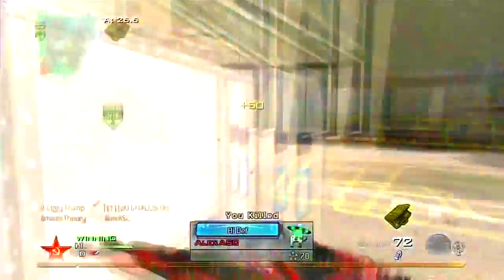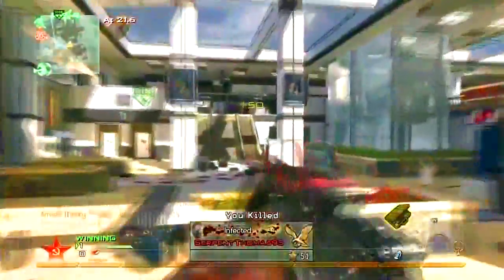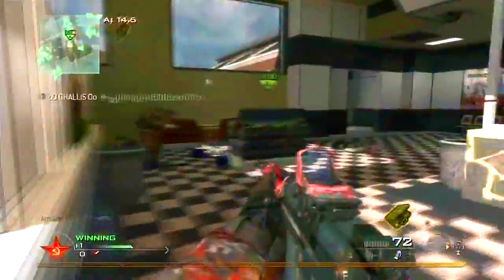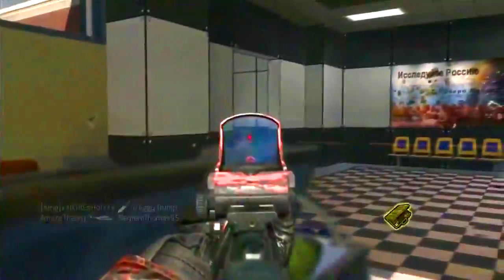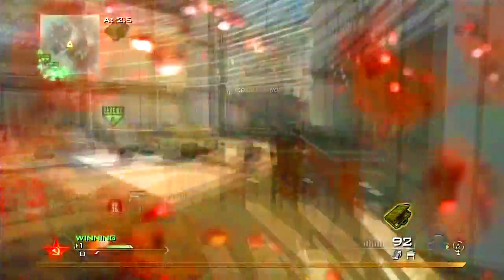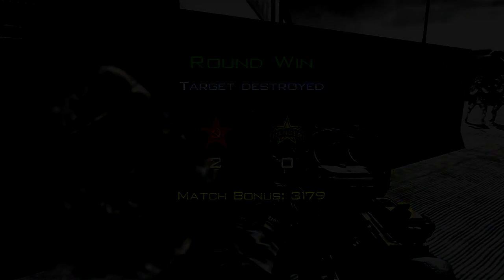I got my Chopper Gunner, but I don't get to call it in because my Pavelow is in the air. I think I'm going to change my killstreak setup — instead of the Chopper Gunner I'm going to have an AC-130, because the Pavelow blocks the Chopper Gunner being called in. You can't have a Chopper Gunner and a Pavelow in the air at the same time, which is a shame. So I'm going to switch up Chopper Gunner for AC-130. If you like this video, please subscribe. Peace out guys.